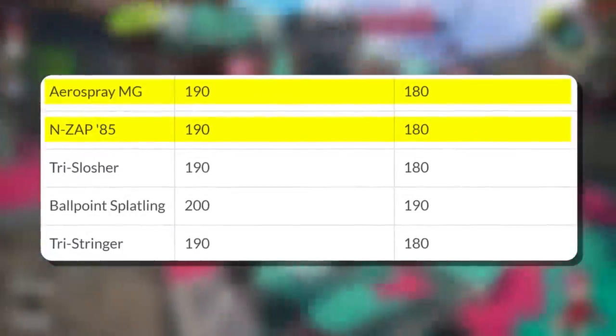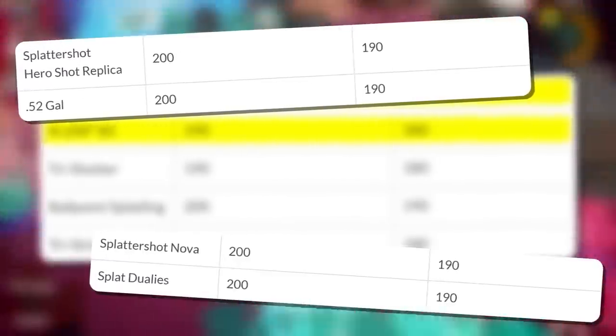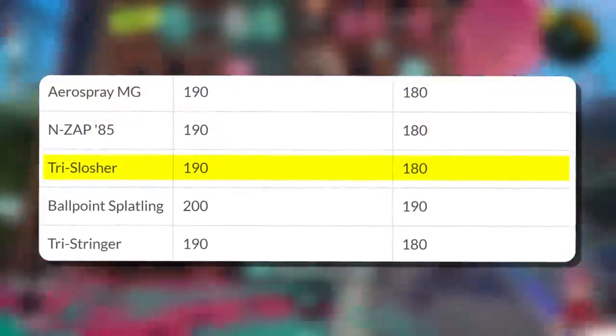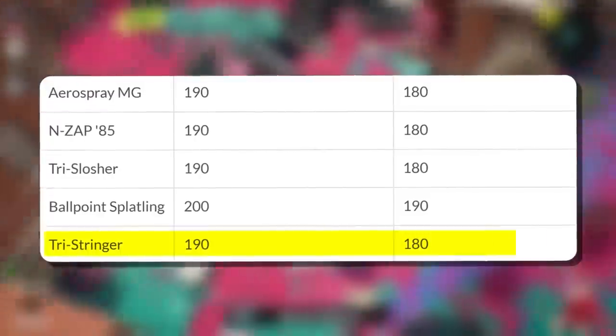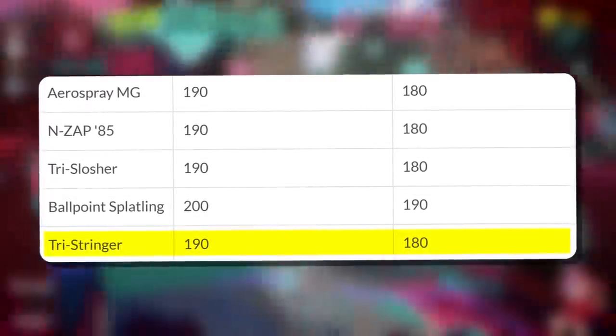Arrow and Zap will both be cheaper. Zap is probably overkill but it's not the first time they've over-buffed a shooter's points for special. Try Slasher will have a cheaper Inkjet, same for Ballpoint, so it's nice they're actually looking at the Inkjet weapons. And Try Stringer being 180 for Whale will give it much better special output, which I think is actually pretty big for that weapon.